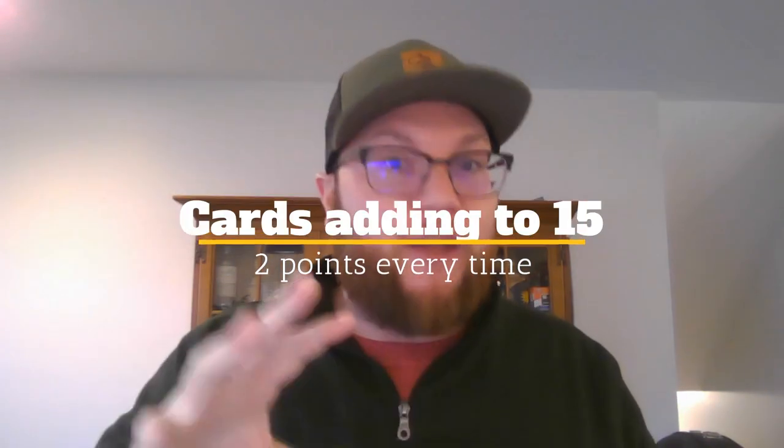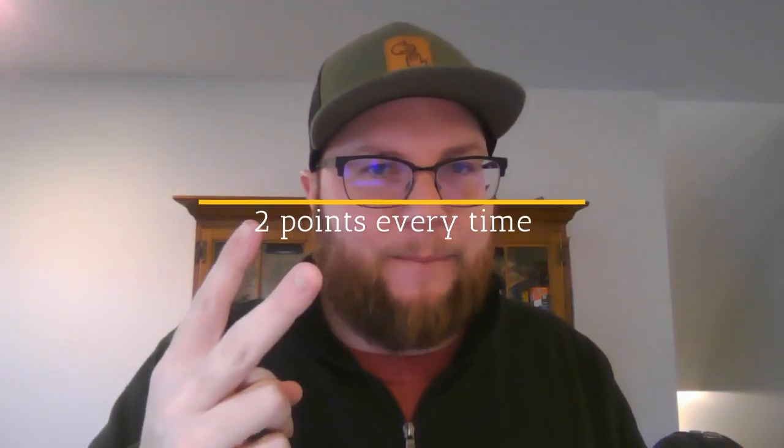Now it's time to actually score points. The first and most common way — the building block of cribbage — are 15s. When your card values add up to 15, you get 2 points each and every time. The most common way is a 5 and a 10-value card together — that's 15 for 2. Other pairs include 6 and 9, or 7 and 8. You can also use 3, 4, or 5 cards that add up to 15, like an ace, a 4, and a 10. Every time you reach 15, you get 2 points.